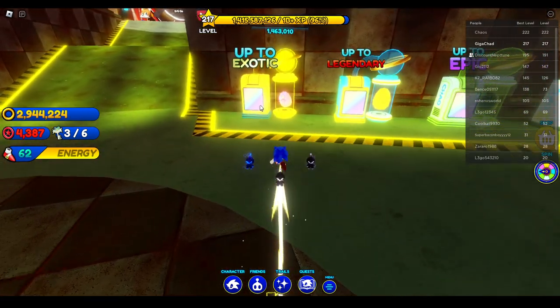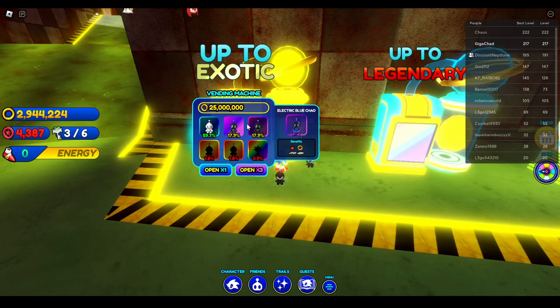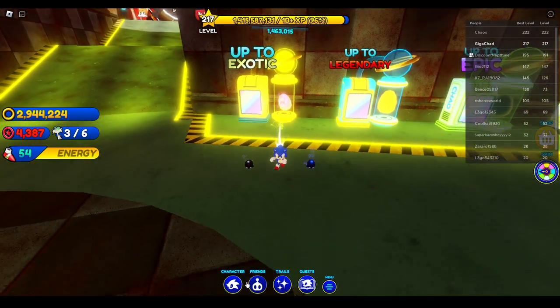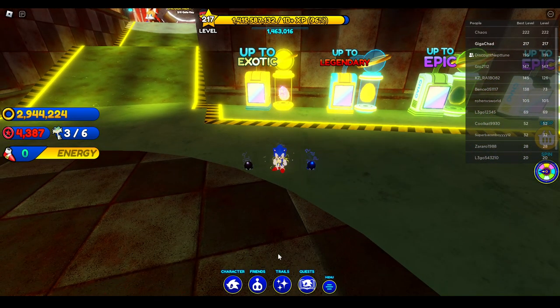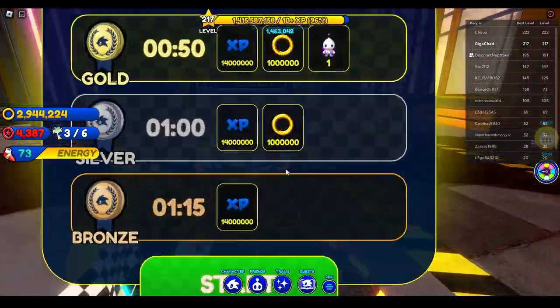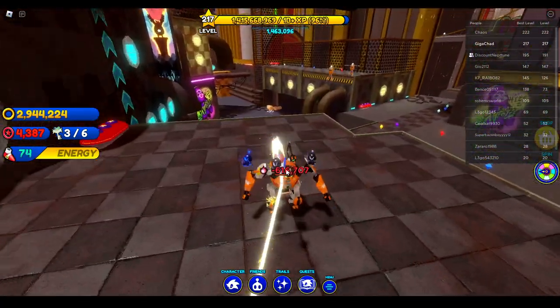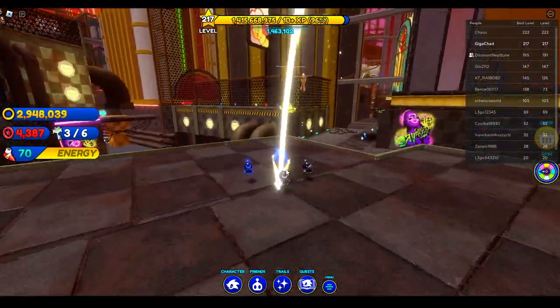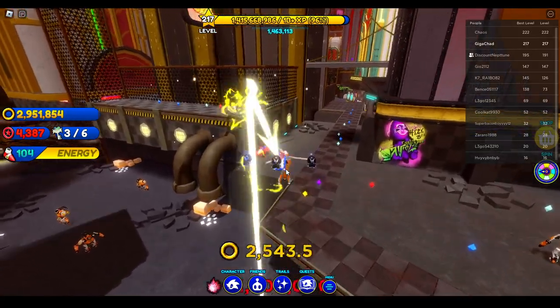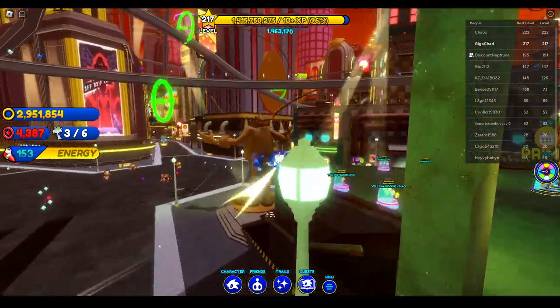You're going to want a setup of at least two of these damage Chows, which might take you a bit of egg opening. Once you've got at least two of those, you're just going to want to cycle around the whole city and kill off these drones. The standing ones have 2 million health and the flying ones have 1.5 million health, so the flying ones will be slightly easier. They spawn all around the world.